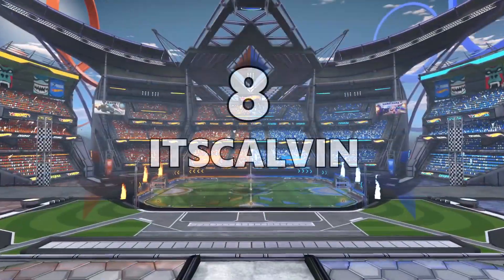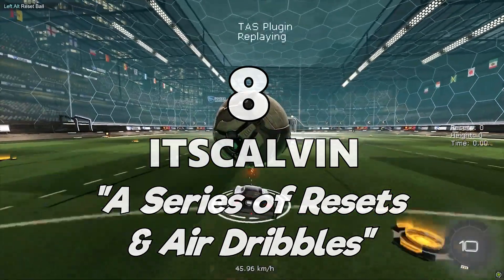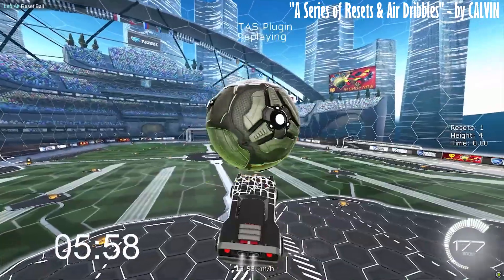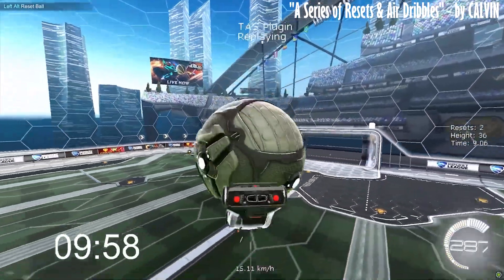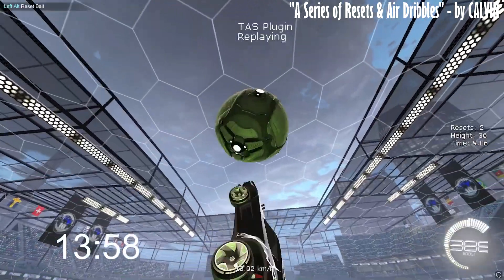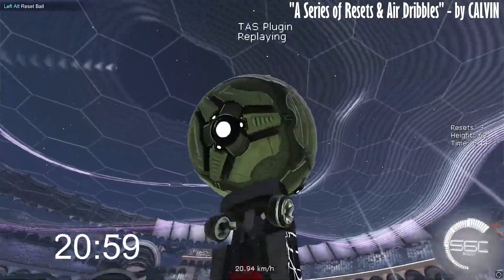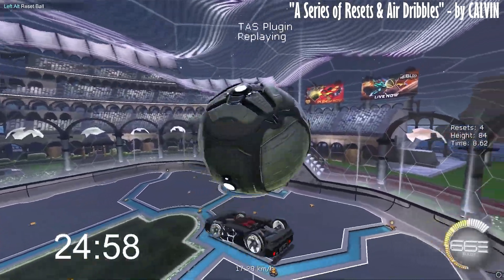At number 8, we have Calvin and his mysteriously titled shot, 'A Series of Resets and Air Dribbles' — really makes you wonder what it's going to look like. He describes his play as follows: My shot starts with a MacTuff reset from the ground, then pops up to an air dribble into a reset pop, then another air dribble into a beautiful Musty, and double Heli reset to the finishing reset Musty. Some of these descriptions are real tongue twisters. Nice touch with the map switching throughout the shot.